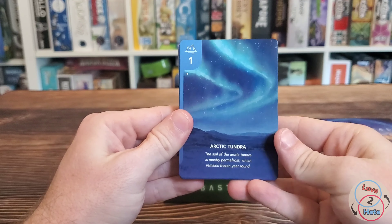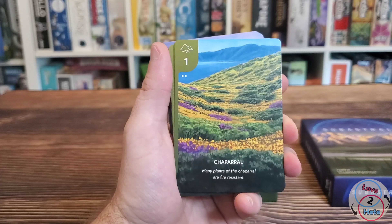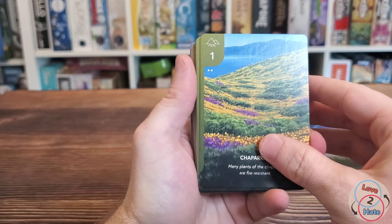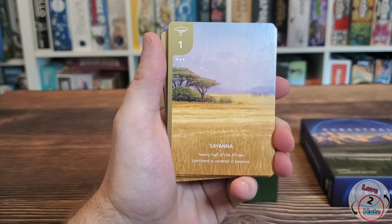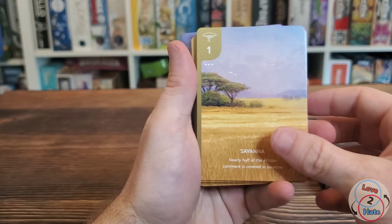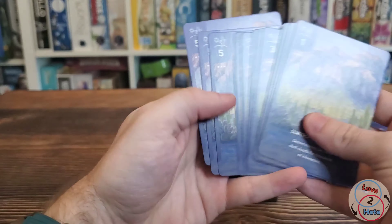The Arctic Tundra — that's beautiful. My brother just went up and saw the Northern Lights not too long ago. I really wanted to go with them but wasn't able to. Maybe someday. That's pretty as well — check that out. Got the beautiful mountain lake there in the background. The Savannah — some elephants there. And Subtropical Desert. And that's it.